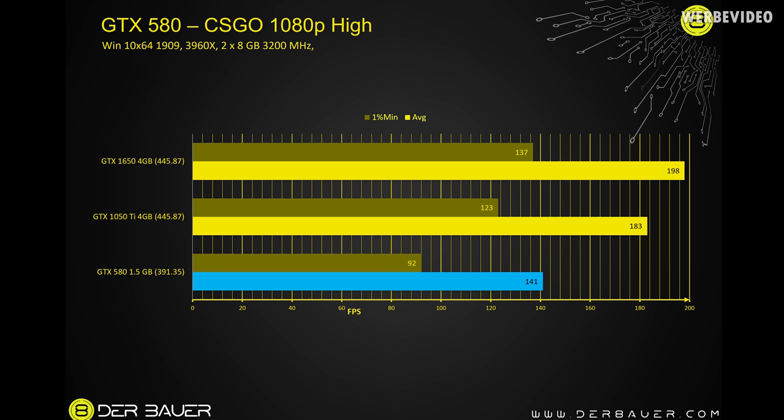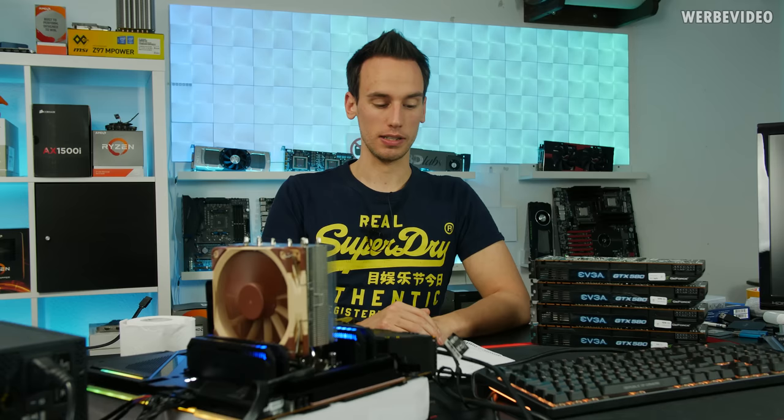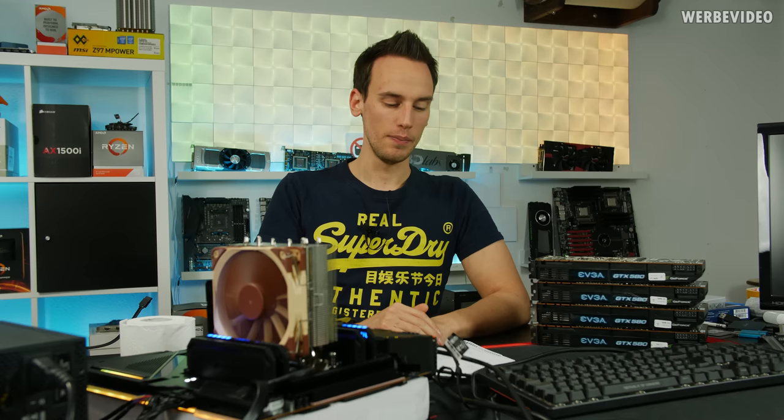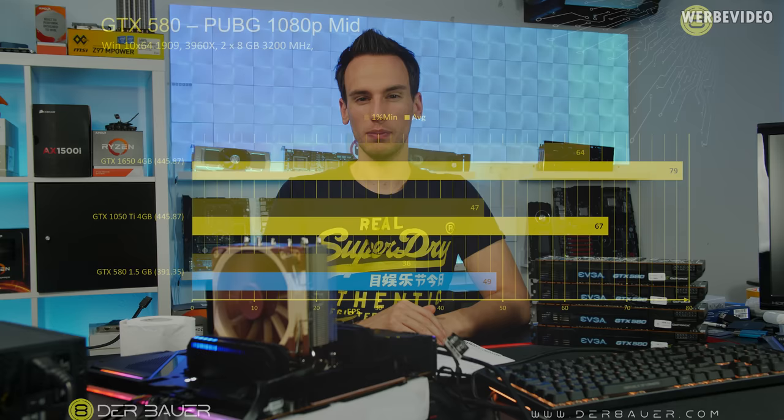For Fortnite at 1080p high, the 580 doesn't have enough performance; the 1050 Ti and 1650 are certainly usable. Looking at CSGO at 1080p high: the 580 scores 141 fps average and 92 fps 1% low; the 1050 Ti gets 183 and 123 fps; the 1650 gets 198 and 137 fps. CSGO is not as demanding, and a lot of people use a custom preset which is less demanding, so the 580 is absolutely usable for CSGO if you're fine with about 100 fps in the 1% low.